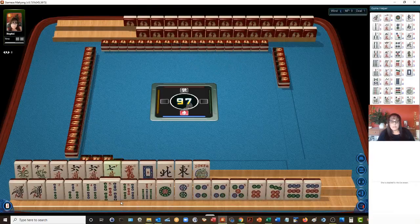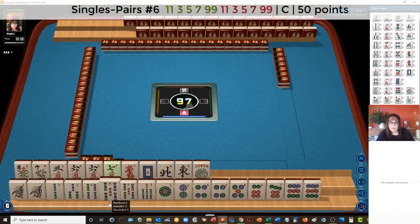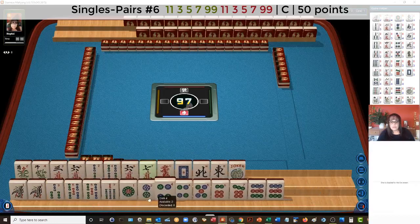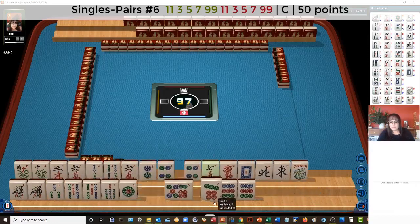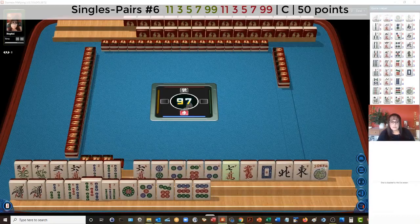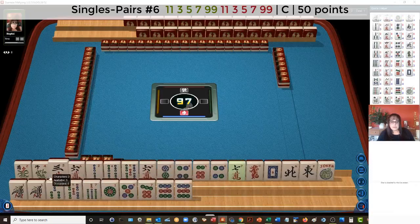I wonder if we could play the one, three, five, seven, nine pair hand. Maybe. One, three, five, seven, nine — and two suits with pairs of ones and nines. So that leaves us with these tiles on top. You always want to try to play a big hand with one of your hands.